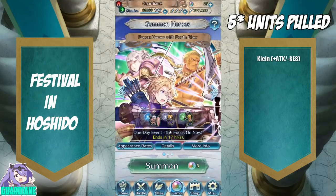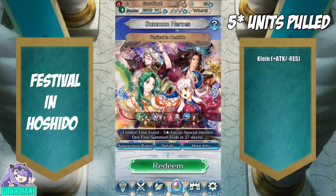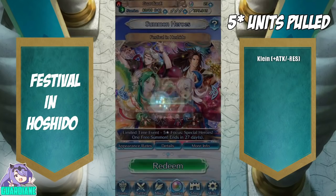Alright, sorry about that, we are back. I've cleared a little bit of space and fingers crossed, hopefully that luck carries over into the Festival in Hoshido. I really would have rather pulled a free 5-star on this banner rather than the Death Blow banner, but that's fine. I'm starting to second-guess myself — I originally said I was going to be targeting Micaiah, but I'm leaning towards Alencia.